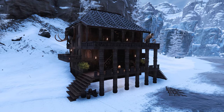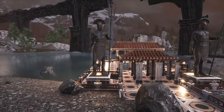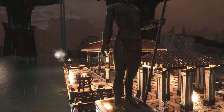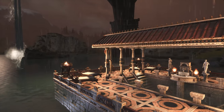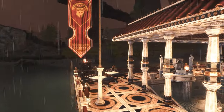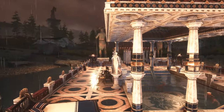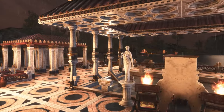That brings us to the final option — corner pillars — and this requires a bit more work. To show you an example, here we had some fun building a small Argosian pool area. As you can see, we are using corner pillars on each side of the pool for a more interesting design. Having more flexibility when it comes to pillar placement definitely allows for a whole new level of creativity.